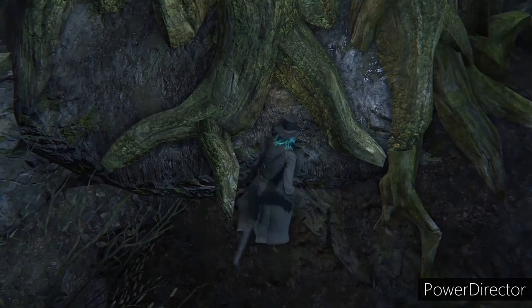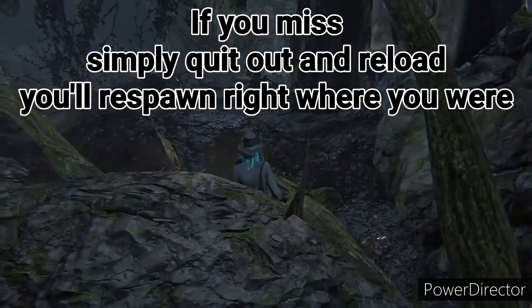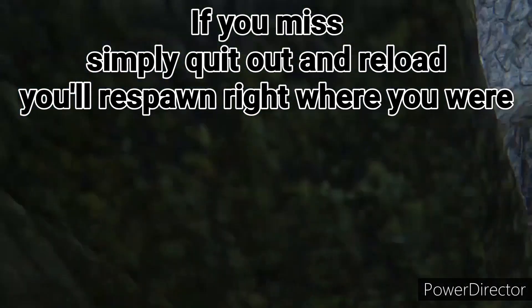Once you think you're situated, you want to hug this rock and jump up and around the corner like that. Just like that. If you do it any other way, you will fall and you will die. After that, that's the hardest part. Then you're gonna make your way around to the left.